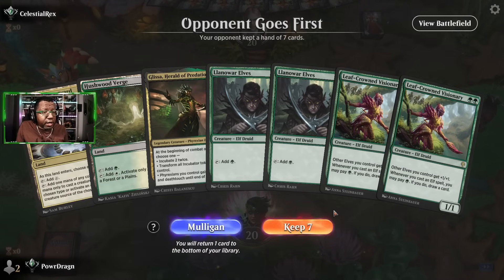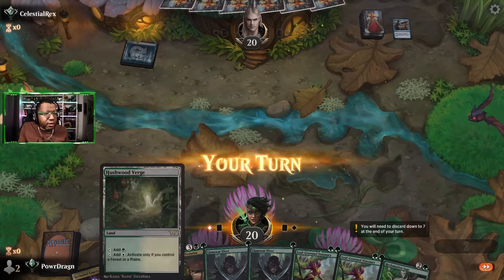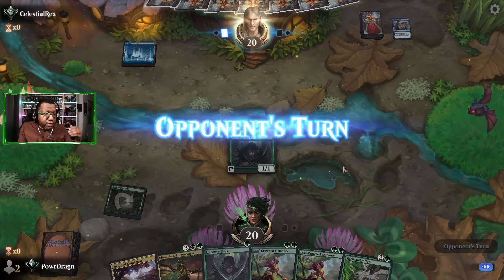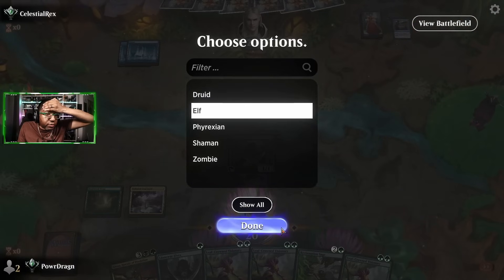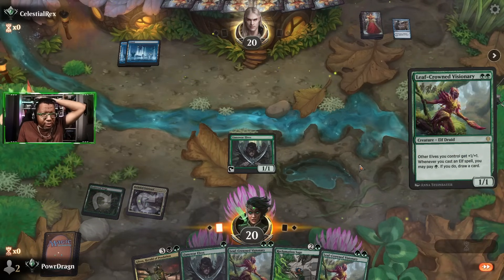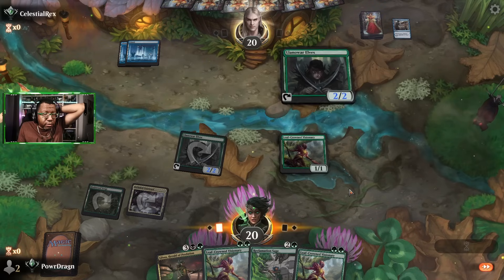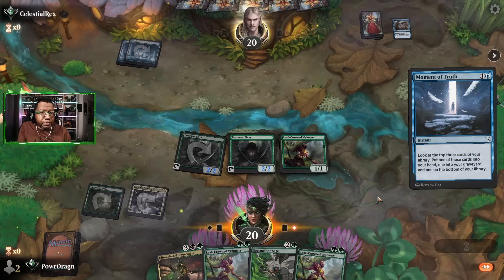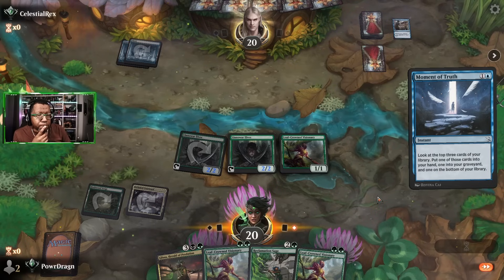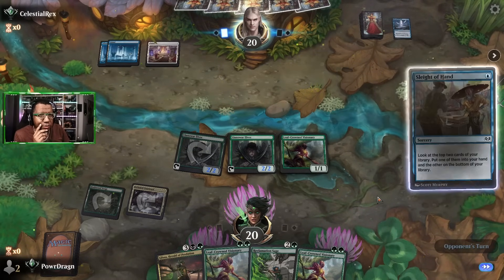Weird-looking hand for the next game but we'll try it. Can we race this deck? Let's find out. We get Visionary — wish you were a Cavern of Souls! We draw Reclamation Sage, which isn't ideal for this matchup. Our threat gets through without being countered — wow, thought they would have countered it. They're going to put stuff in the yard to reanimate next turn, I bet.